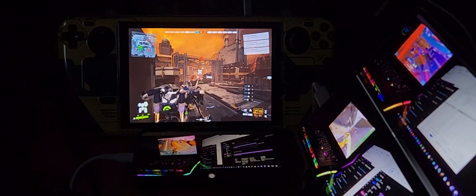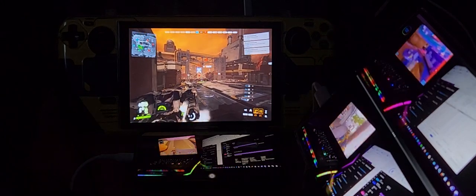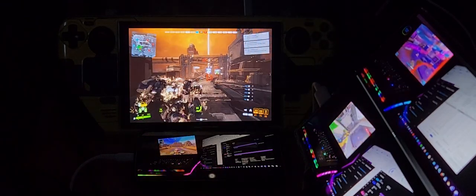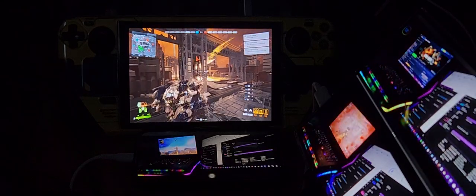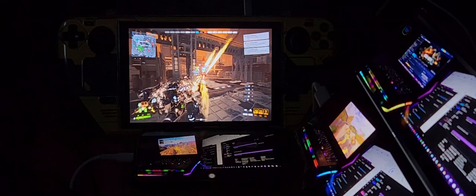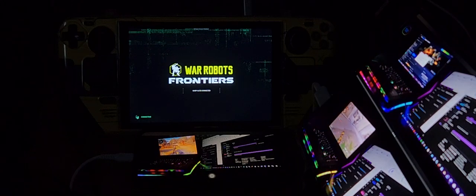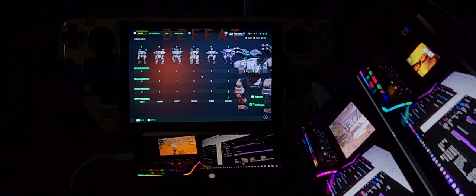There's a button I need to press for the laser — it's F. I don't have F mapped! I don't know what I destroyed but wow, they are not going to survive this — there's too many of them. I have to map the F button — it's missing from my controller mapping.